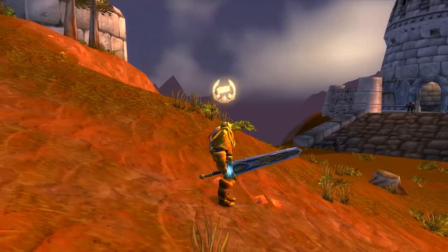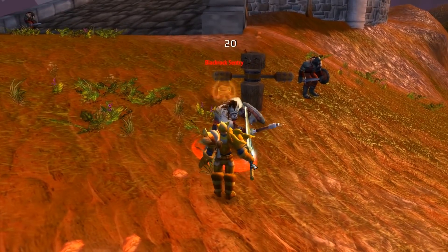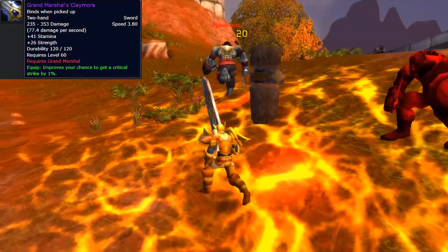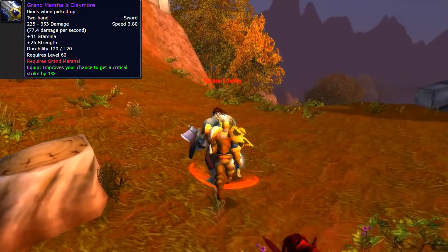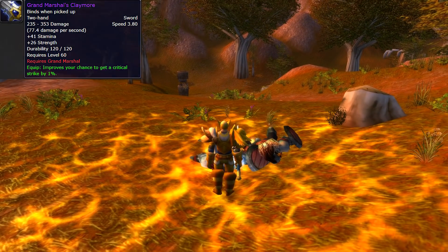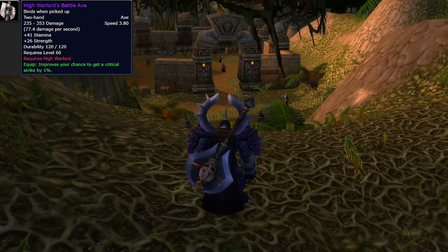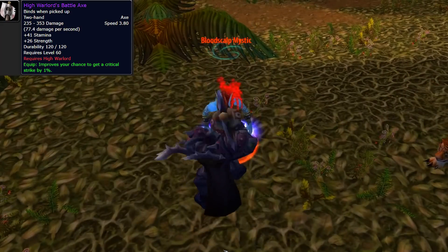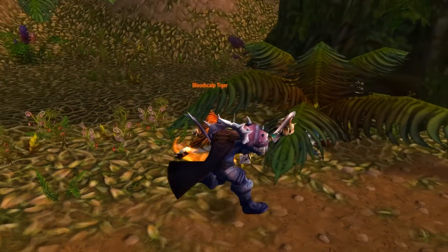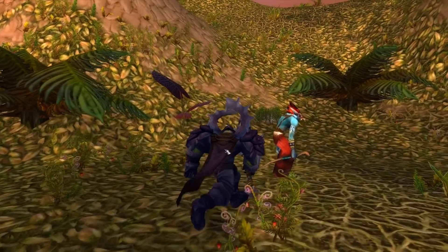Number 8 is kind of a two-parter. All the rank 14 weapons look amazing, and I didn't want to list them all in different slots, so I picked my two favorites and put them both at number 8. The first is the Grand Marshal's Claymore — this sword looks amazing, it's got the Alliance insignia all over it and matches the armor so well. The second is the High Warlord's Battle Axe. Blizzard did such a good job making the armor match the weapons. You have this huge axe with a skull and the Horde insignia on it — seeing a warrior run through the battlegrounds in full High Warlord gear is just about the coolest thing ever.